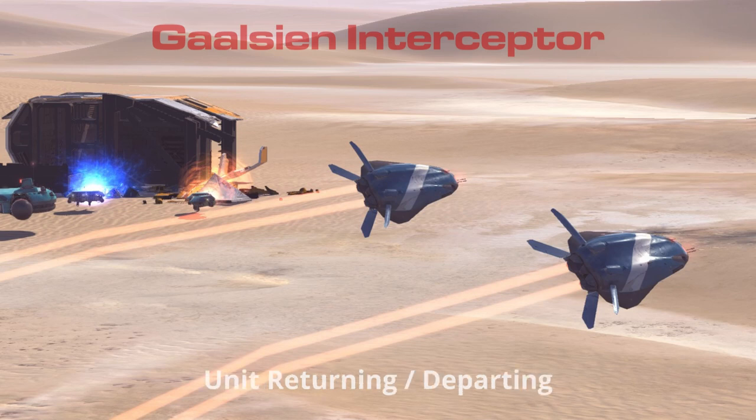Returning. Sortie complete. Fighter returning. Payload empty. Fighter spooling up. Target set. Launching. Fighter on deck. Launching. Fighter ready to launch. Set. Fighter on return vector. Fighter returning to carrier.